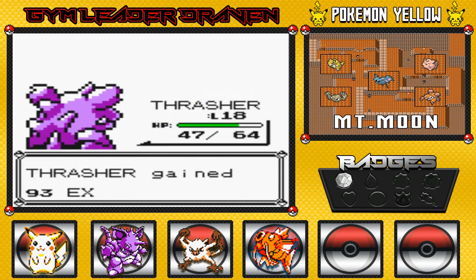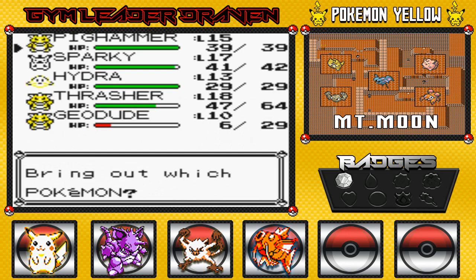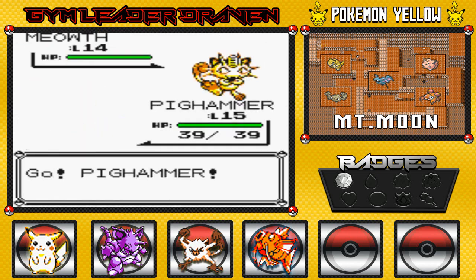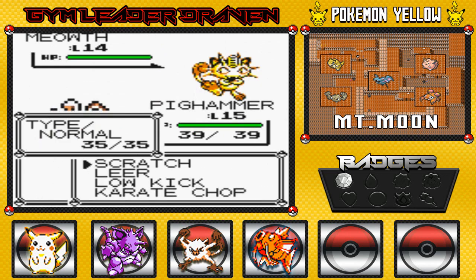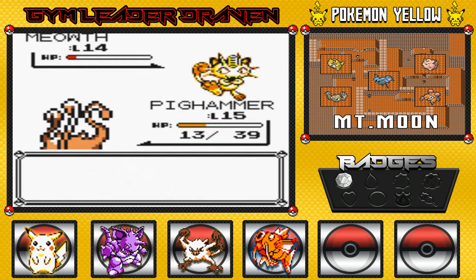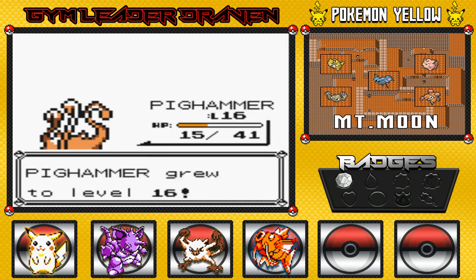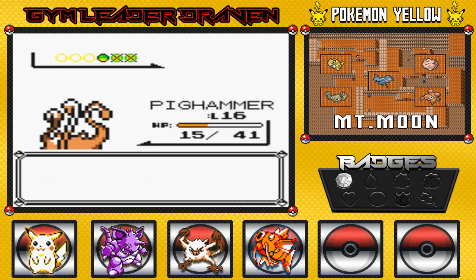Say goodbye to Ekans right there — Pickhammer grows some experience points. He's coming out with the Meowth, which is the Pokemon I was actually expecting. One of the things you'll see is that Meowth will not evolve, but Koffing and Ekans will evolve later on, just like they did in the anime. This Meowth is kicking my Pickhammer's butt right now — holy crap. It took a lot but there we go, we grow to level 16!